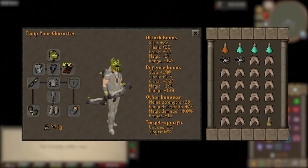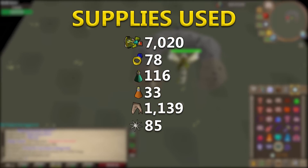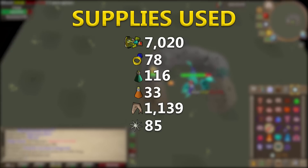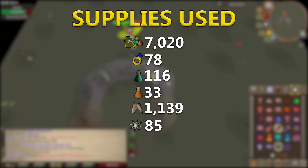Now let's get into the supplies used. From the last video the supply costs were steep with the blowpipe and trident of the swamp. For the twisted bow setup, I used 7,020 scales in the serpentine helm, the equivalent of 78 rings of recoil in ring of suffering charges, 116 prayer potions, 33 bastion potions, 1,139 sharks, and 85 karambwans — a lot better in the supply cost department.